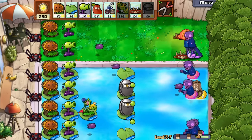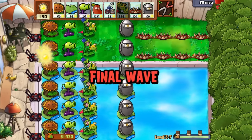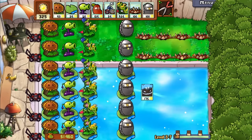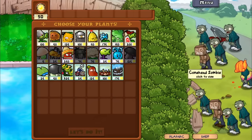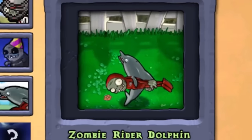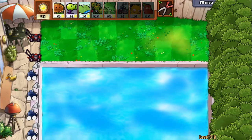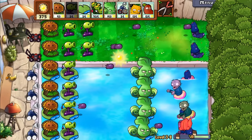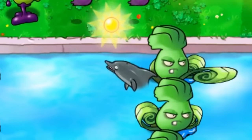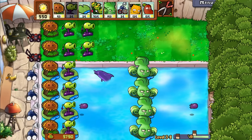We should be clearing these out even faster now. Here comes the final wave — and there he goes. We have a cool looking Torchwood. We have an interesting looking dolphin rider zombie — what the heck is that? Now I've seen it all. Finally got the pool cleaners, about gosh damn time. Here he is — oh my god, they actually did that! Now I'm fighting a dolphin! I'm actually fighting a dolphin!